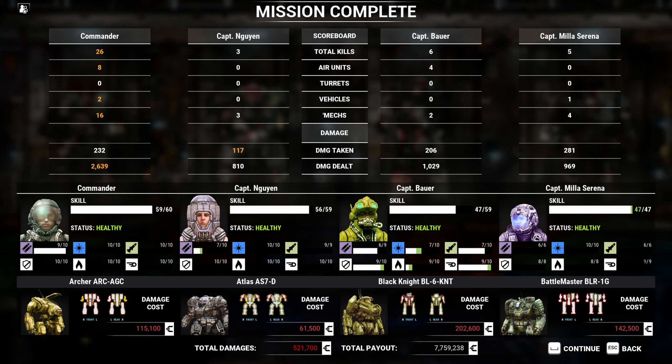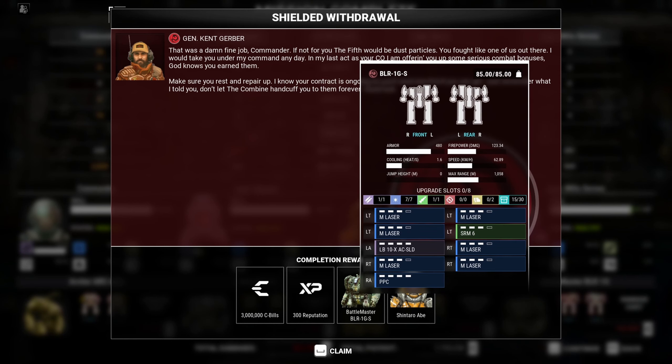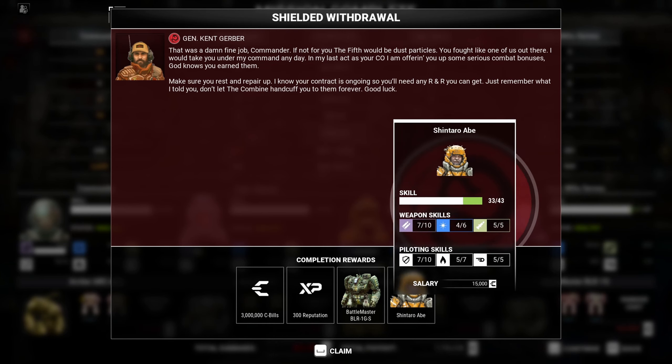We took a lot of damage - 200. What do we get? Look at that - a new mech with ballistics, a bunch of lasers. The SRM and PPC are okay. You know what I'd love to do? Drop the PPC. Although it's got that LBX, which might actually pair well. And we get Shintaro Abe - thanks but no thanks, he's kind of low. It says depart - we've got to look at the timeline.